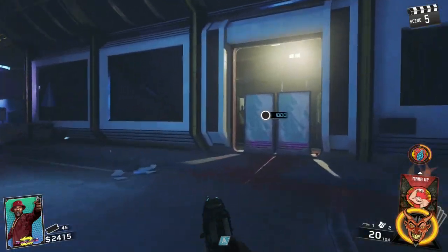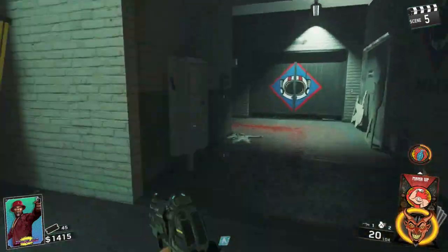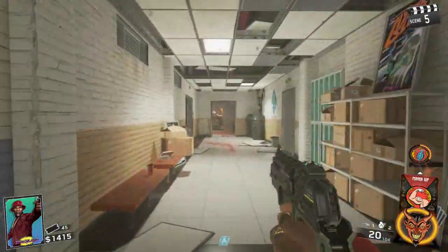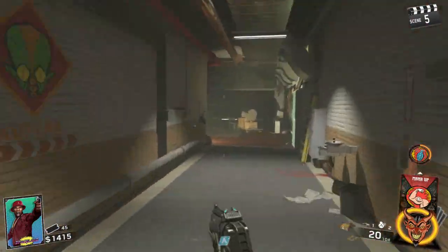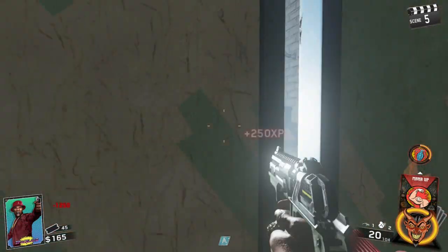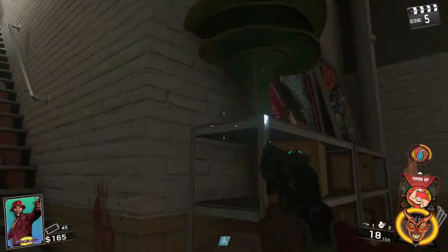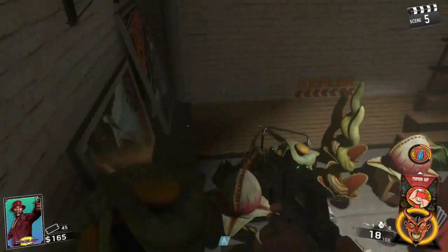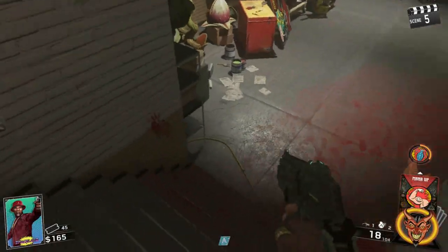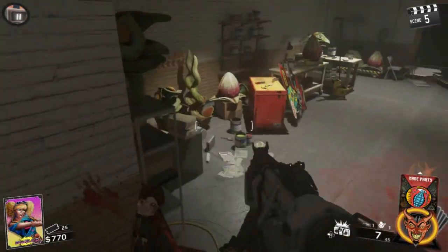Alright guys, so to do this glitch you don't need any special perks or anything. You just need to go into the bottom portion of the map, into the sort of behind-the-scenes type area, and find this stairway right here that has a door to buy for 1250. Buy that and then we're gonna be strafe jumping towards the front of these shelves right here — you're actually gonna be aiming for the corner of them to catch a tiny little ledge.